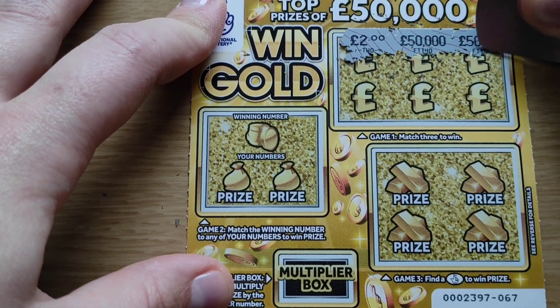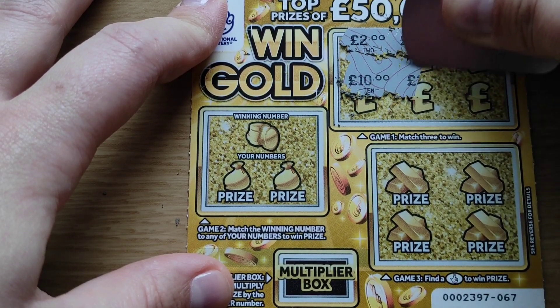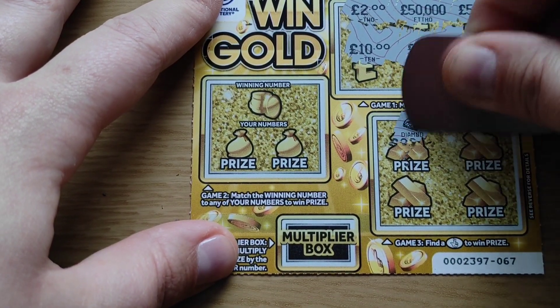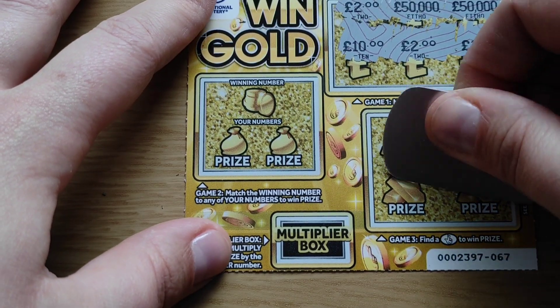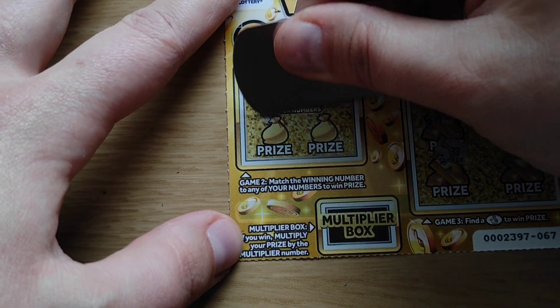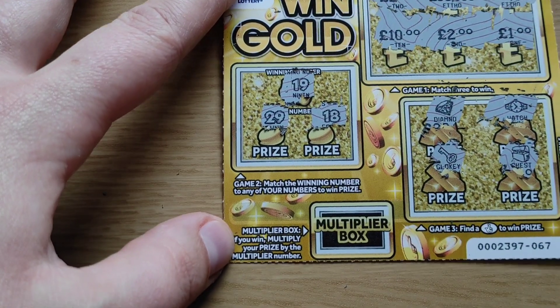Fifty thousand, fifty thousand. Ten, two, and one. Crossed fingers, there's a diamond, watch, key, key, and chest. Winning number 19 — and I've got 29 and 18. Close, very close. Let's close it off.